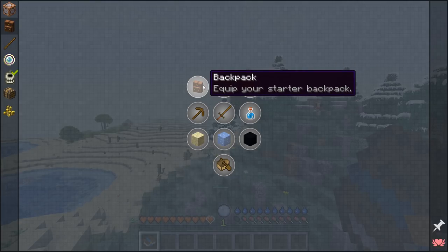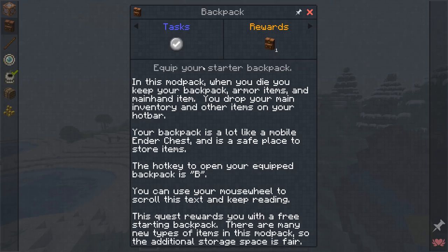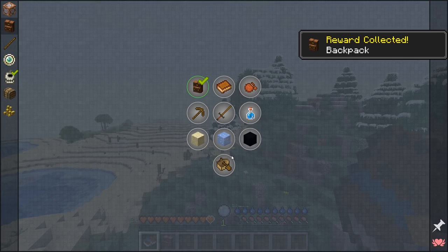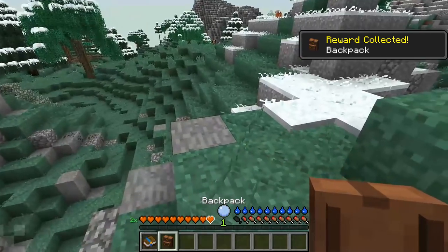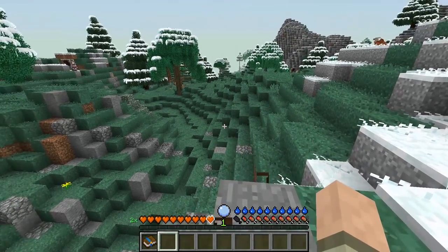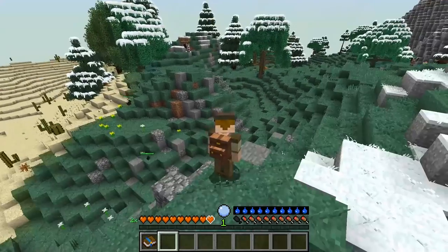We should probably find a safe place to read, because we shouldn't be doing this in the open. We've got the backpack mod, which is super duper — we're going to plop that down and look at all that extra space. We just have to punch it and put it on our back. Isn't that fantastic?